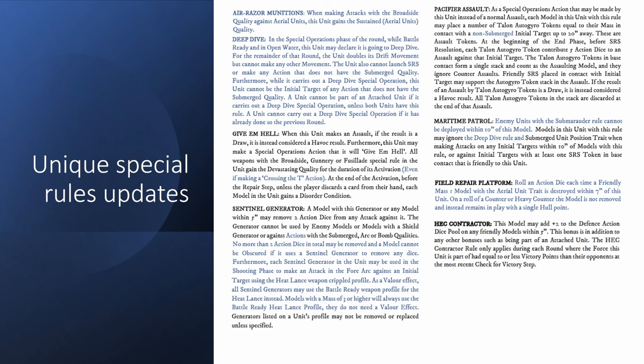As a valor effect, all the sentinel generators may be used with the battle ready profile instead of the crippled profile, so you can buff it if you've got bigger units equipped with sentinel generators — the sentinel airships as well — which is a big buff. And as a second big buff, models with mass 3 or larger will always use that battle ready heat lance profile. So your mass 3 ships with this one have gotten better, which is pretty good news for the Honorable Eclipse Company — their Custodian has gotten quite a bit better.